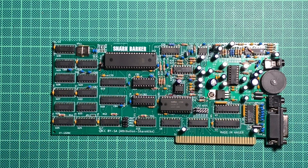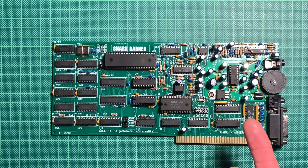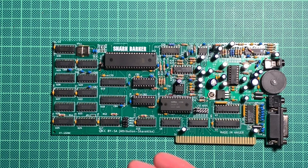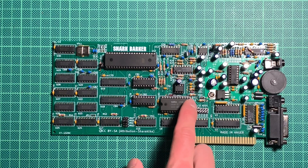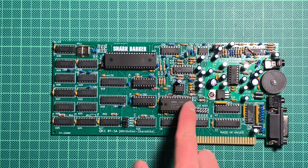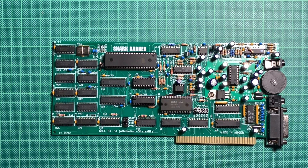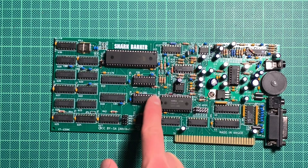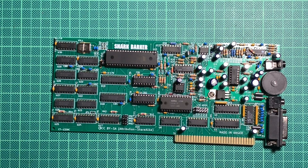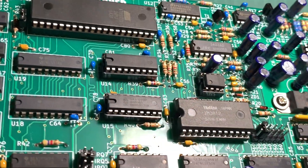Then we will also compare to the Tandy sound card. All the American folks out there probably had some Tandy machines, and that had a much better synthesizer. I also have a video about assembling a Tandy sound card — that's what I recorded that on. That sounds already much better. And then we will have a listen using the Yamaha YM3812, which is the OPL2 synthesizer, in combination with the 3014 DAC. This is basically the AdLib module, and we will compare it to the GameBlaster module, which is basically those two Philips chips here.